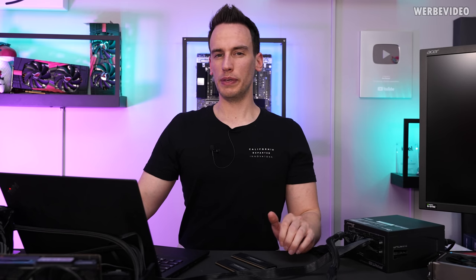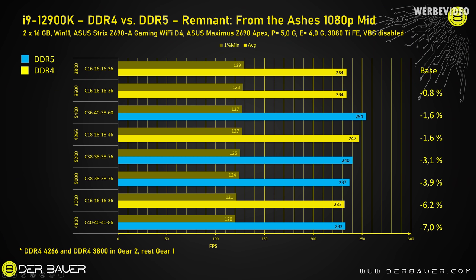Now to more relevant gaming scenarios. Remnant: From the Ashes running at 1080p with mid settings shows no clear winner. Some fast DDR4 kits like 3600 C16 are at the top. The percentage difference is judged by minimum FPS, which I think is more relevant than average FPS. The average FPS winner is the 5400 C36 DDR5 kit, but it didn't really help for minimum FPS. Overall the difference is about 1 to 3 percent.